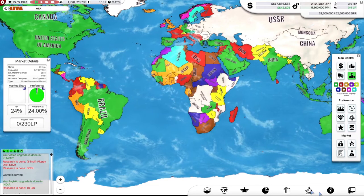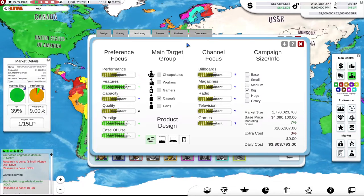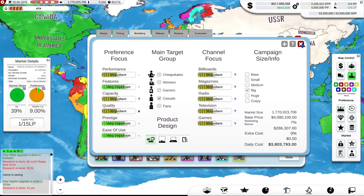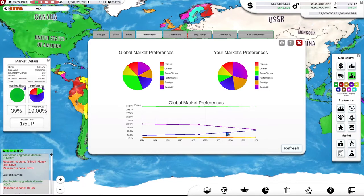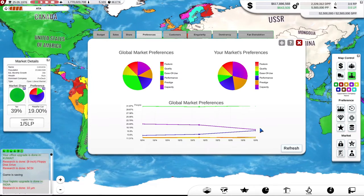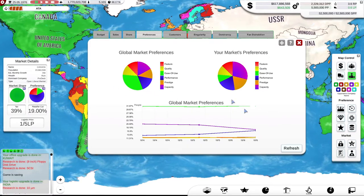I haven't actually saved a great deal on cost because of the 10 micron, but I have increased the quality and performance of my components. I do perhaps need to remember — looking at the marketing results for my latest computer — that performance isn't quite so important to my customers. Should I be taking account of that? I'm not sure, but I just want to be ahead of my competitors in as many areas of computer design as possible.